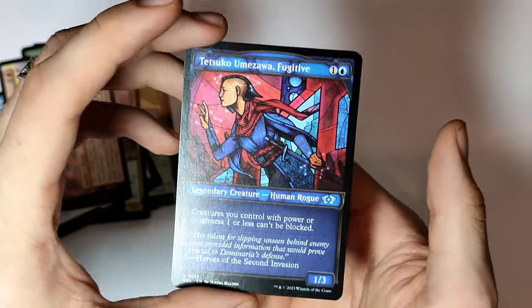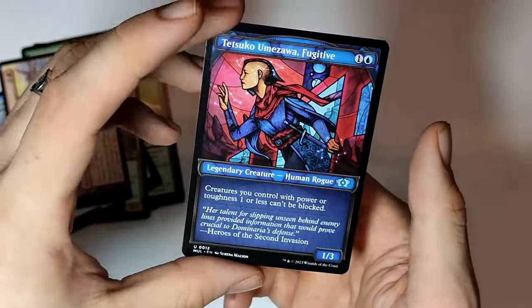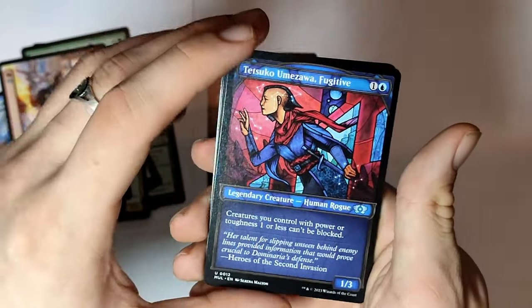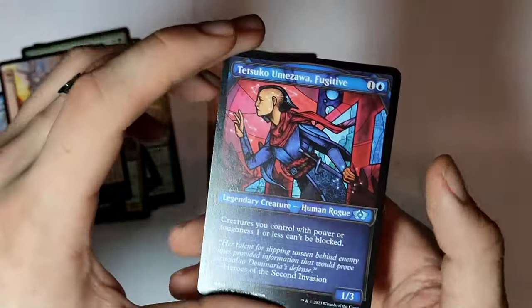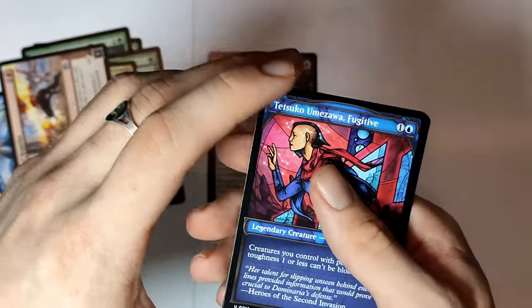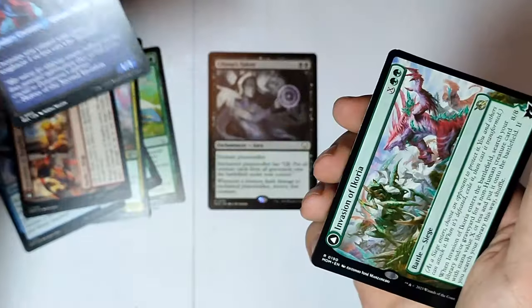Tetsuko Umezawa Fugitive — I believe this is like a Neon Dynasty kind of card, but I like the art on this one. This is like an extended art, I believe. Creatures you control with power or toughness one or less can't be blocked. That's awesome. Another battle.